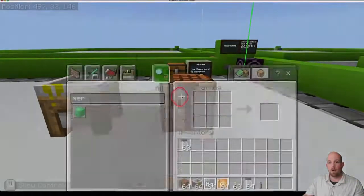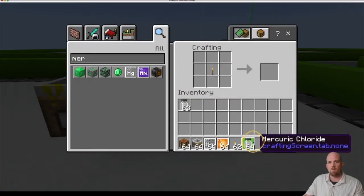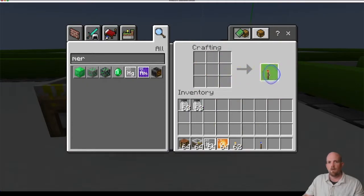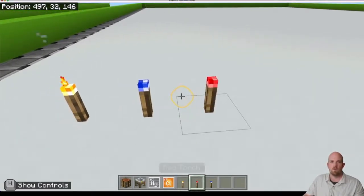We're going to come back to the crafting table. Just like before, put the torch in the middle, then grab the mercury chloride and place it above the torch. There is our red torch. Let's turn around and put the red torch down. Looking good!